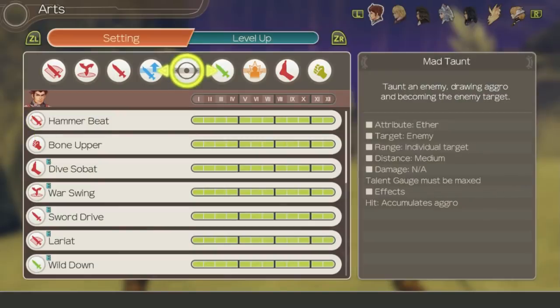Unlike Shulk, Ryne does not get any special Monado arts. He simply has a talent art called Mad Taunt. Its goal is to draw aggro from enemies and get them targeting you. He's got some good defenses and a lot of HP, and ideally you want to keep aggro off of Shulk and Melia-type characters. It's got a very short cooldown and only takes 4 auto attacks to charge up, making it a great talent art to have.